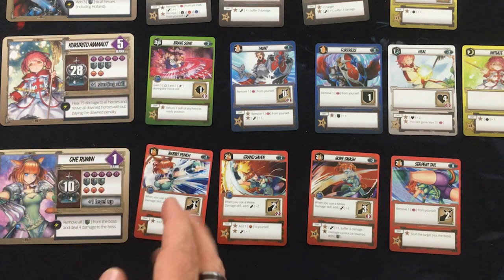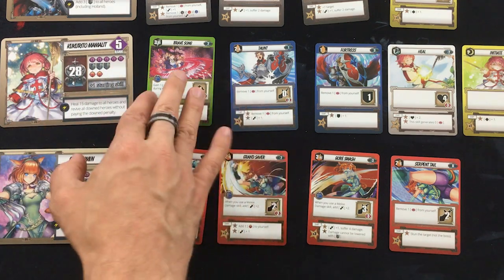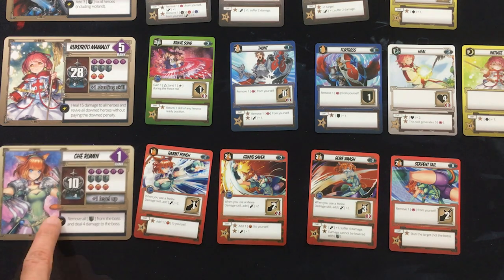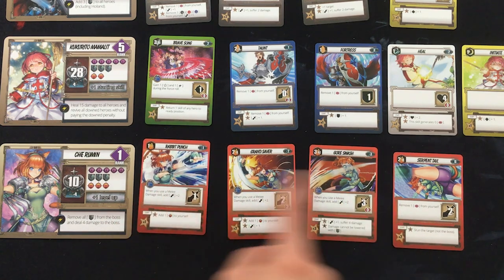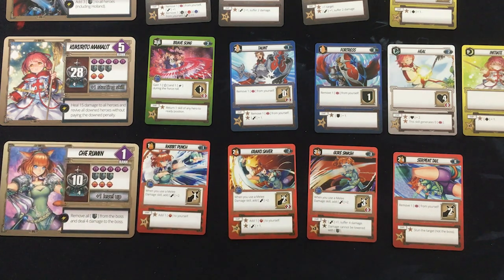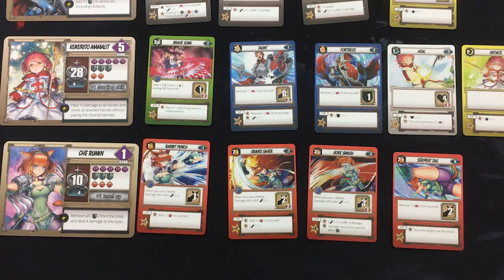Just to go through my other characters quickly: Kukurito is usually themed as a cleric healer, but I've made him a support tank — he's got quite a lot of health, 28. And Che — I've gone all in on rogue DPS, an insane melee machine. All she has is red melee cards that all combo off each other, but she builds a lot of aggro and has very low life, the lowest on my team. So it's going to be a lot of healing and taunting enemies away from her to keep her punching hard.